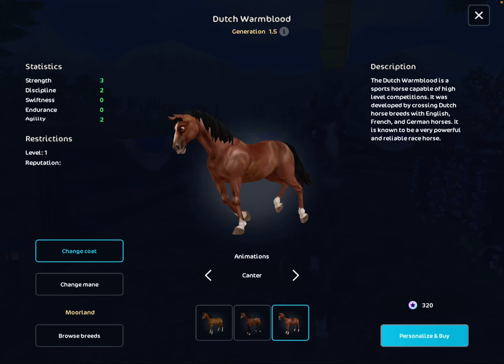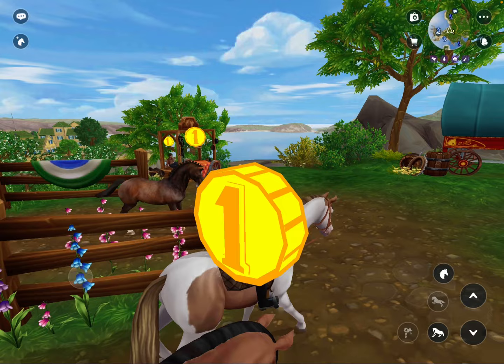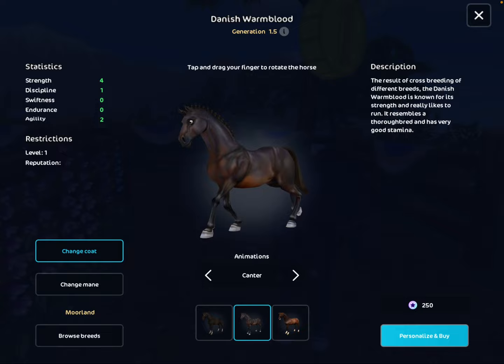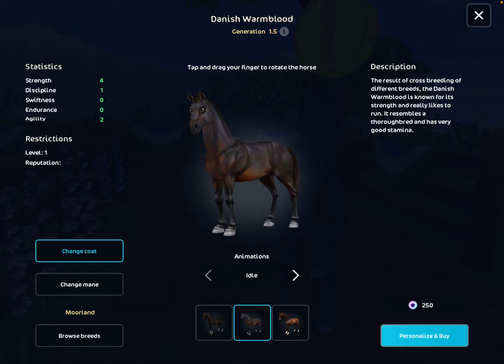I'm just going to give you a little show. So this is the Dutch Warm Blood — it's 320 star coins, and you can walk, trot, canter, gallop, and fast gallop. But the one I'm going to be buying today is the Danish Warm Blood right here. The Danish Warm Blood is only 250 star coins. I think I'm going to go with this coat color because it looks really shiny — walk, trot, canter, gallop, and fast gallop. I'm just going to personalize it and buy it.